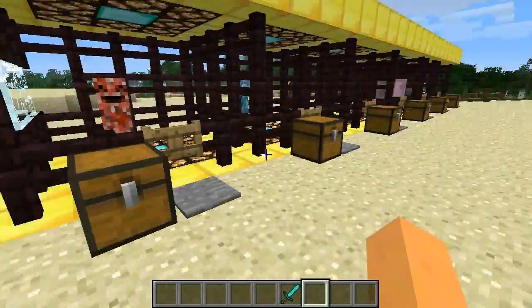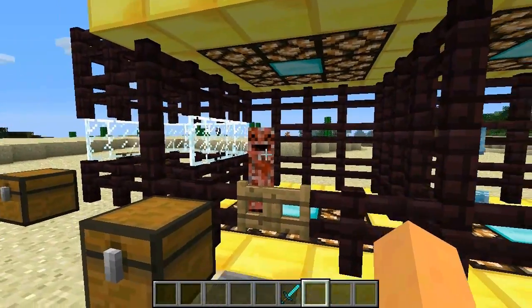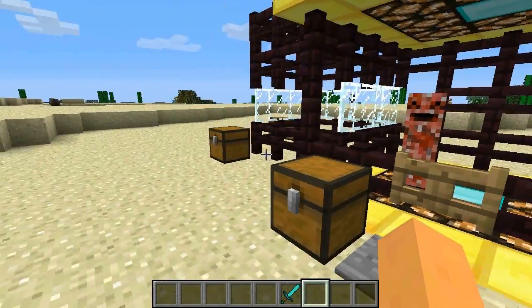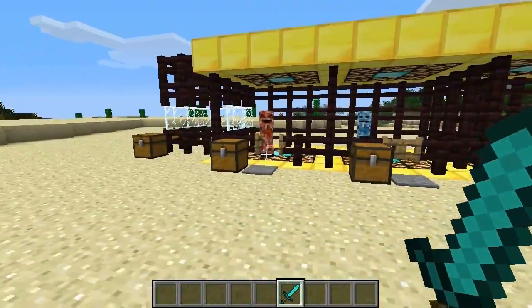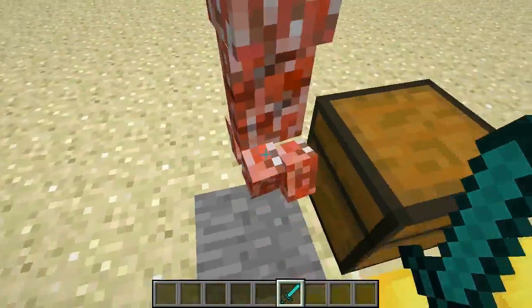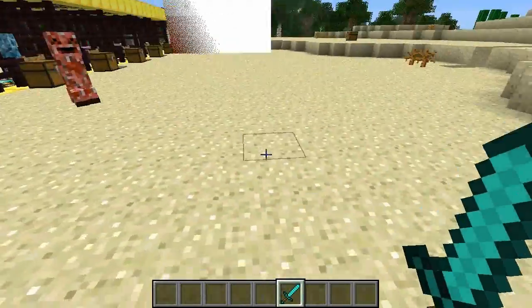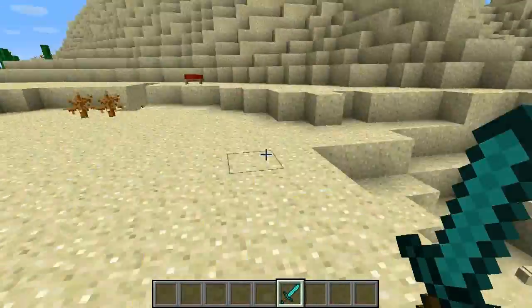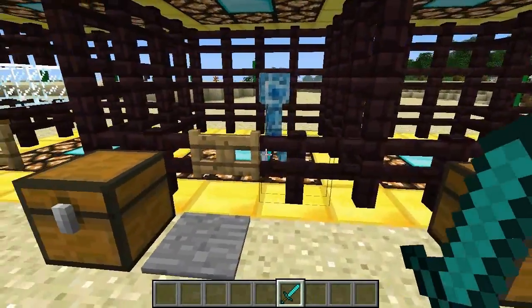Moving on to different types of creepers — the first is the Festival Creeper. He's got a smiley face, and when you get him below five hearts of health he'll run away and start throwing TNT at you. You want to kill these guys as quickly as possible. He dropped some flint after dying, which is pretty cool.